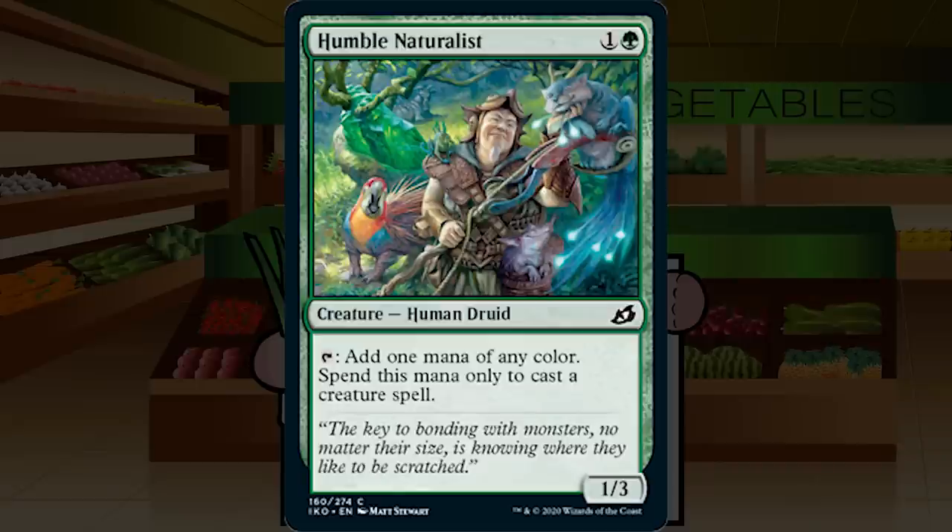Humble Naturalist is 1G for a 1/3 human druid at common. Tap: add one mana of any color, but spend it only to cast a creature spell. Every green creature-heavy deck is going to want this. It's two-mana ramp at the right point on the curve, it blocks early, and it helps you splash for creatures. It might be a weak first pick in a bad pack, but I'd do it. B- for Humble Naturalist.